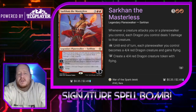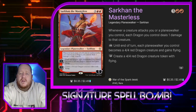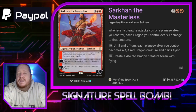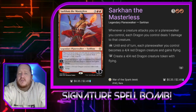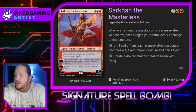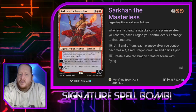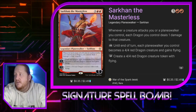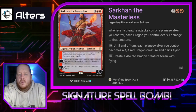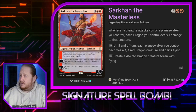Next we have Sarkhan the Masterless for three and two red. He is a Planeswalker with five loyalty. Whenever a player attacks us or a Planeswalker we control, each dragon we control deals one damage to that creature. His plus one turns all of our Planeswalkers into 4/4 Flying Red Dragons till end of turn. Sarkhan and Jared's Kavus are a great way for us to win — once we have infinite turns, making an infinite board state of Dragons or 8/8 Kavus will help us close out a game.